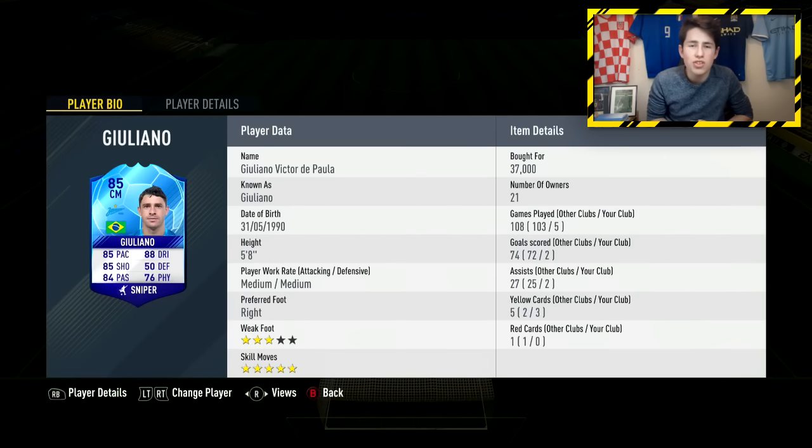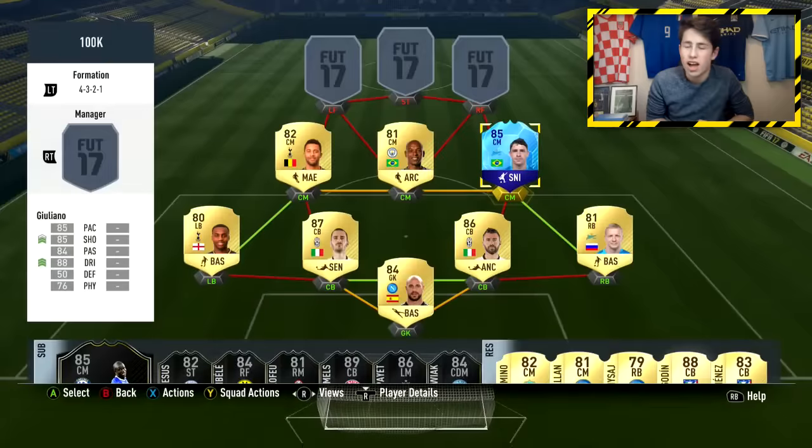And to complete the midfield, we've got Team of the Group Stage Juliano — a very good card. Look at his stats: 85 shooting, good pace, good dribbling, good passing, and five-star skill moves. He scored such a nice goal for my team as well — you will see that in just a minute. Two goals and two assists, not too bad at all.